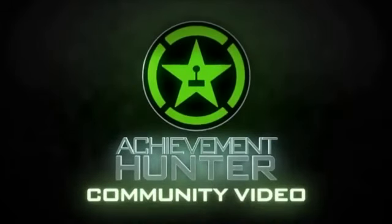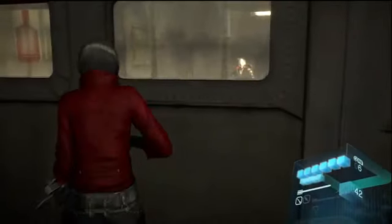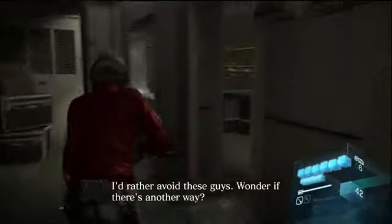Hey, how's it going everybody? It's Jakob here from Achievement Hunter and still in Resident Evil 6. I'm going to show you how to get the Sneaking Around achievement. This is a secret achievement and this is done in Ada's campaign on Chapter 4.